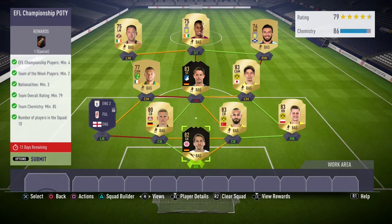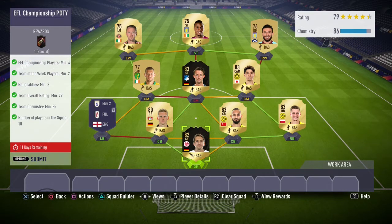This is the squad that I used for the SBC. I recommend copying all of the players exactly how I did it — there really isn't much room for changing anything out, because if you try to swap players to make it cheaper I don't think you would get the right chemistry. The way I do this SBC it should cost you just under 40k.